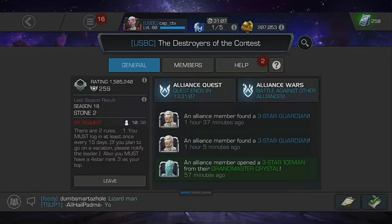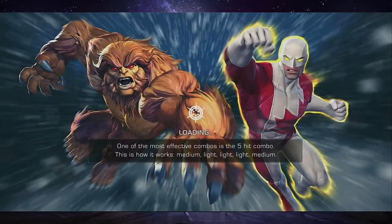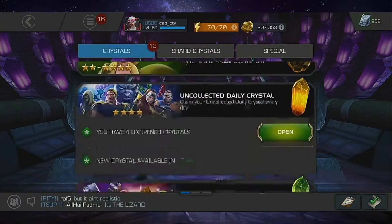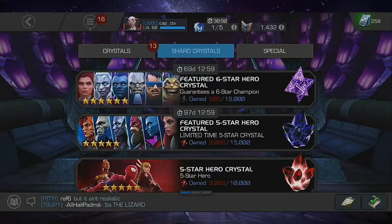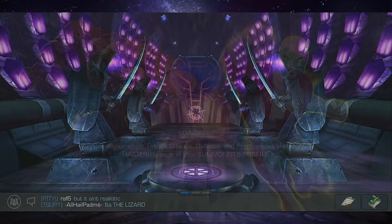In the alliance section, they have gotten rid of the treasury tab — that's gone. In the crystal tab there's nothing new except for the new feature crystal, which I highly recommend going for.